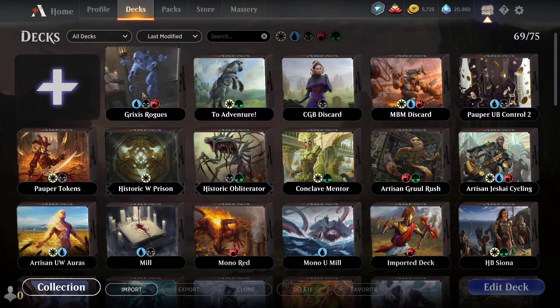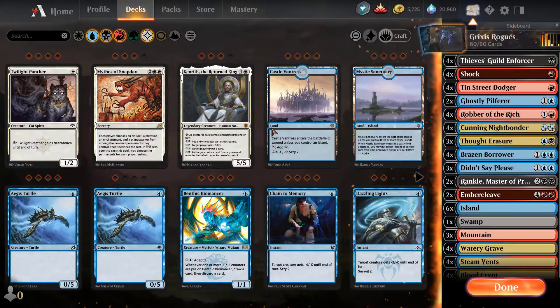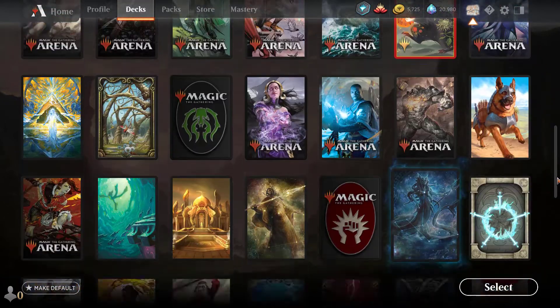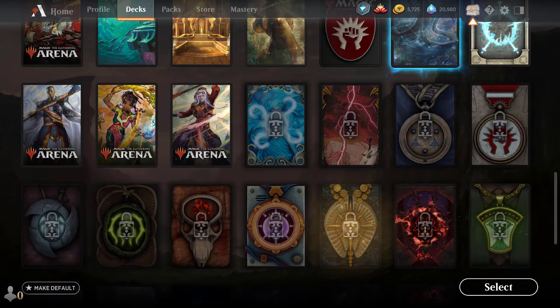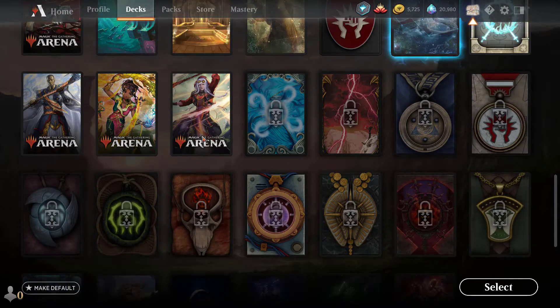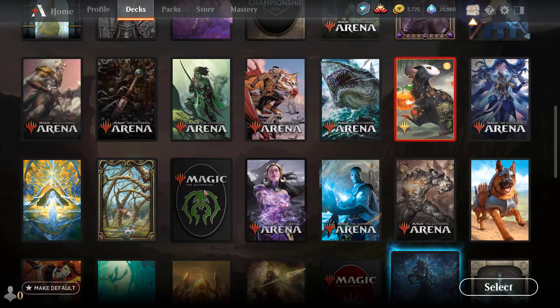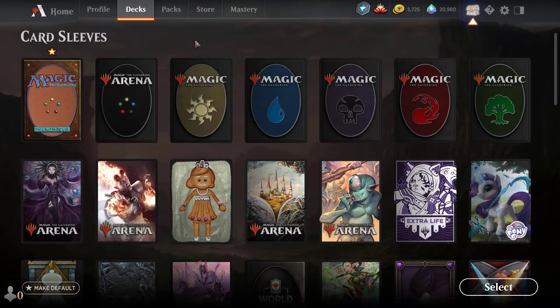I got two sets of sleeves! They just appeared. Let's go check them out — Grix's Rose. Here they are: the little cartoonish ones. I got the Saheeli Rye and the Jaya Ballard sleeves. Jaya Ballard is badass. These are decent sleeves — I'll take them. The good thing is sleeves don't expire, so free sleeves are always good, and that's just for playing in the free event.